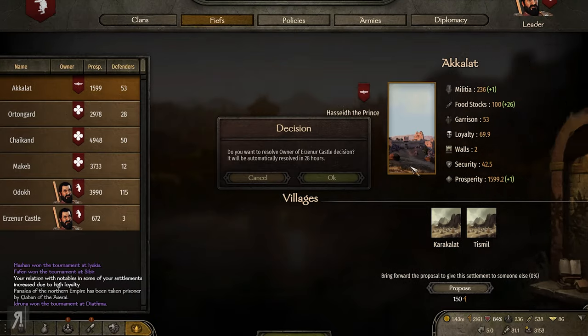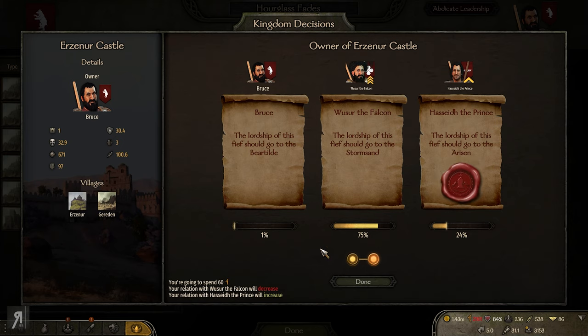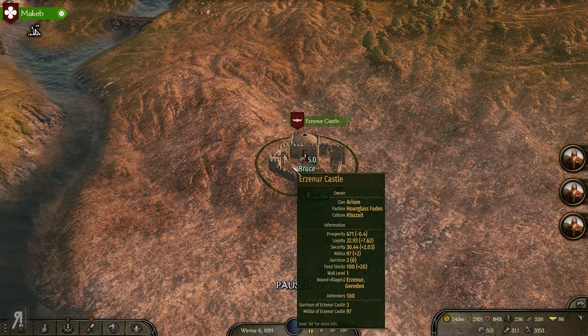I couldn't really wait to use it again and here it is. So I'm actually wondering what we want to do now — do we want to give this to Hasid or do we want to give this to Captain Falcon? I should be calling him Captain Falcon rather than Mr. Falcon because I think he's earned that right. I'm going to give this to Hasid — he has Akalat and Erziner Castle, which is a bit of a shame, but that's what we're going for.